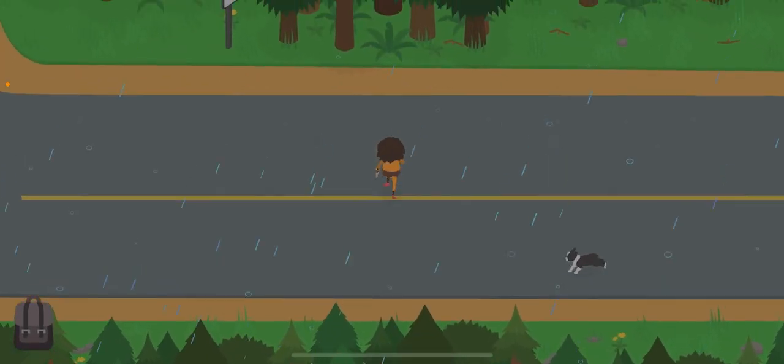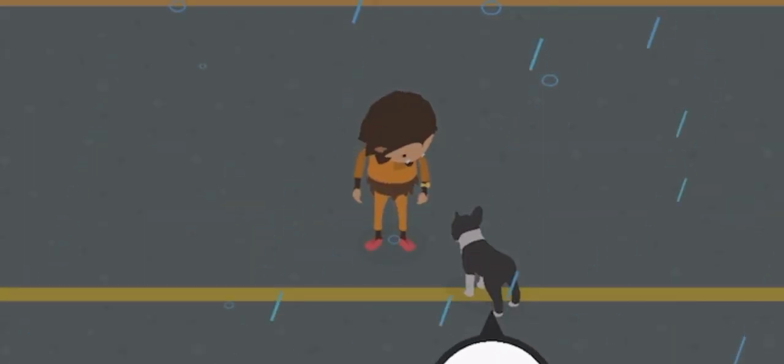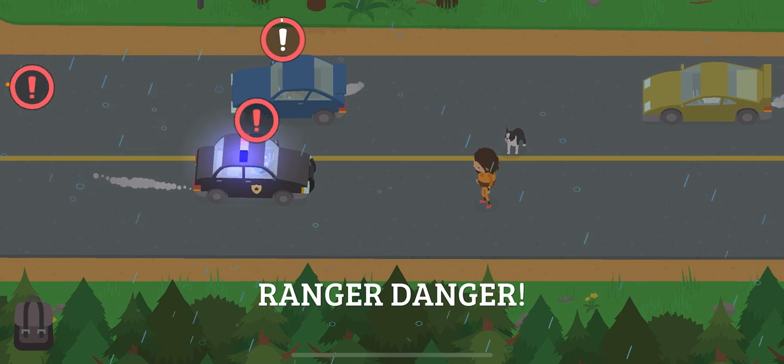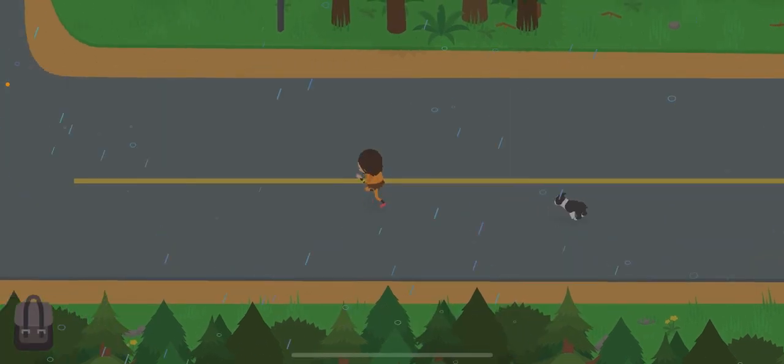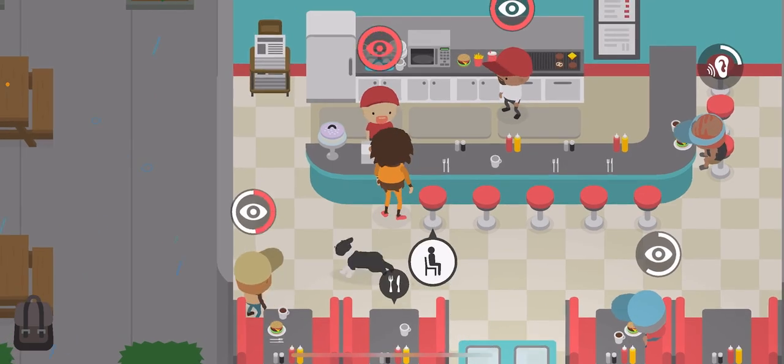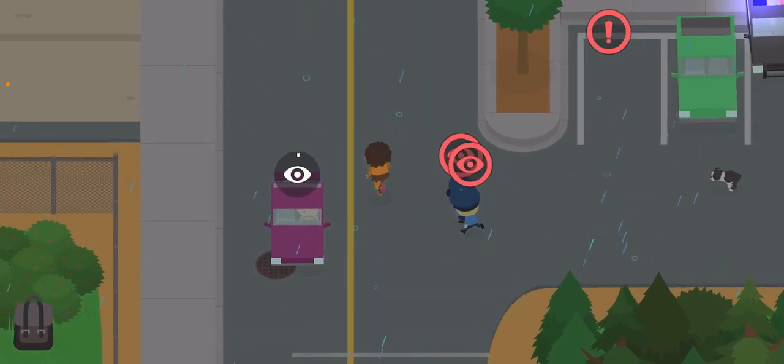And there you have it — you have your bag and everything you need. But the most important thing is you have the prison outfit. How did he see me? I didn't even do anything. Let's see if we could do a diner order. Look, they all see me. All I wanted was a burger.